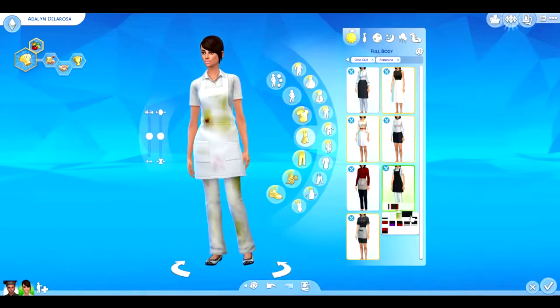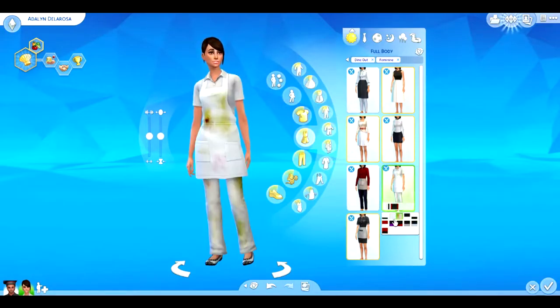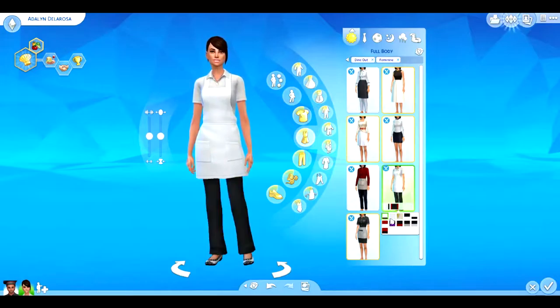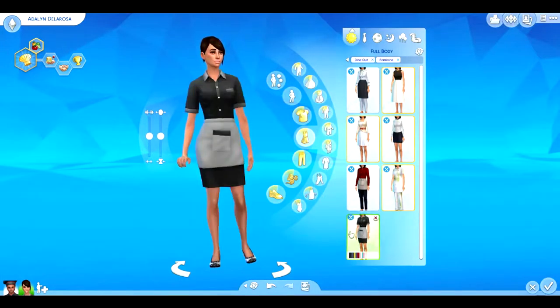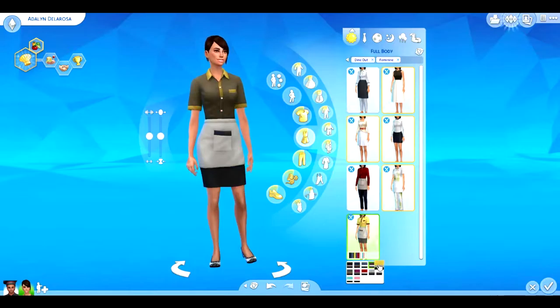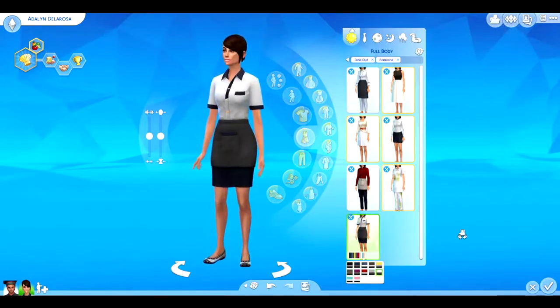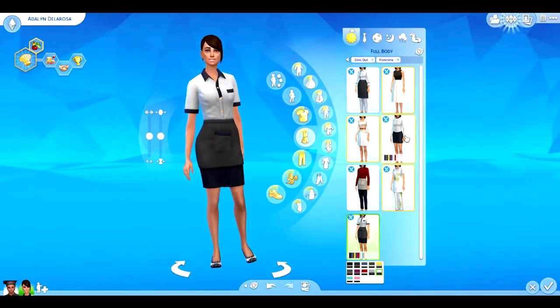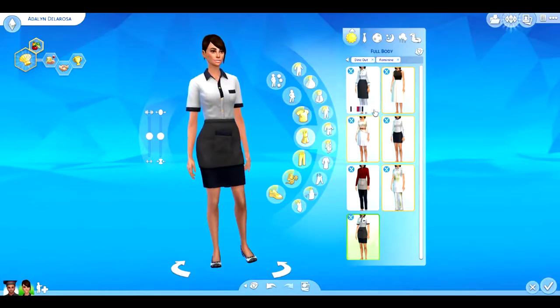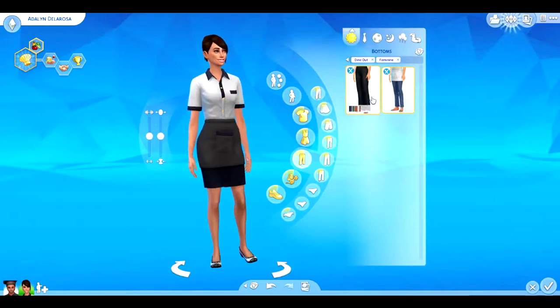There's also a dirty chef or waitress outfit with stains, which I really like because it's so realistic. And the last one looks like a flight attendant outfit - I could see my sims wearing this in a bakery or restaurant. In bottoms, we got two new items: a really high-waisted bottom in lots of colors, and jeans with a little pamphlet pocket detail in the front that also changes colors.